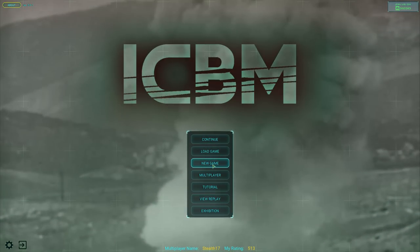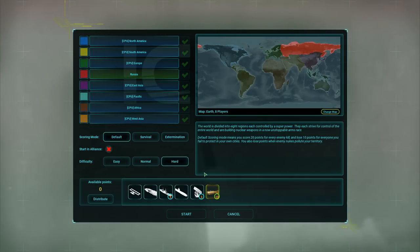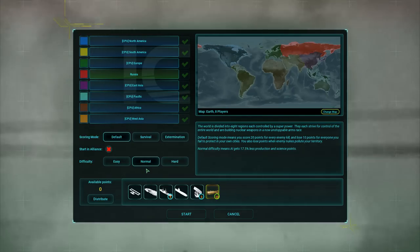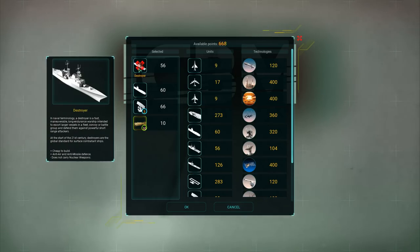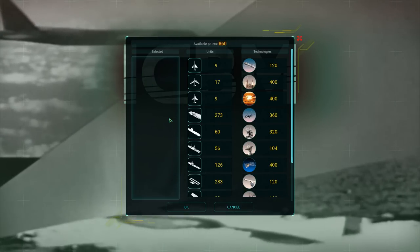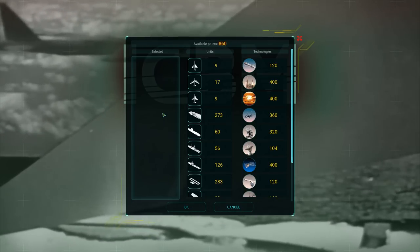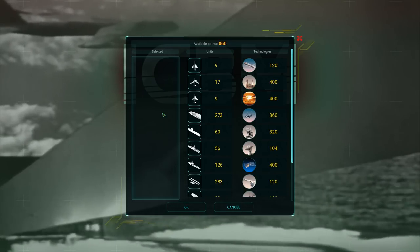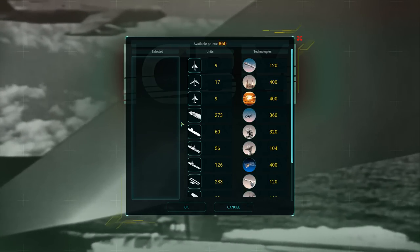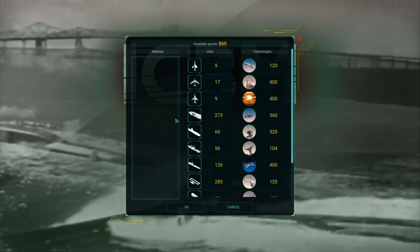Now let's set up a new game. Let's select Russia and start with an SSBN strategy. What will I need for that? Let's get rid of everything. It'll be a difficult balance to strike, because I have to figure out a way to defend my cities — so anti-missile defense — and at the same time have enough research going on to build boomers. That's going to be a tricky balance to strike.